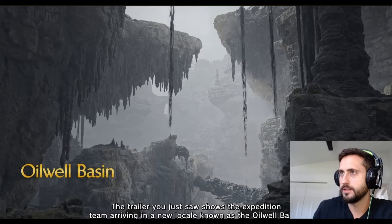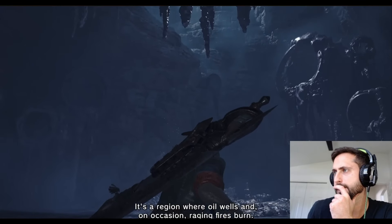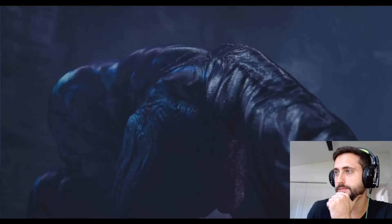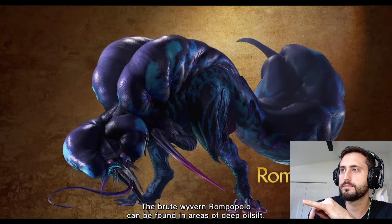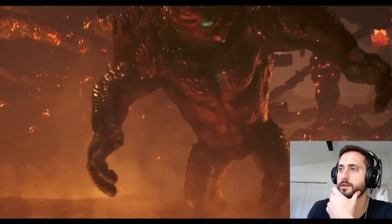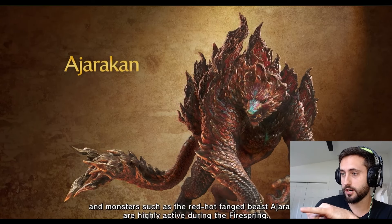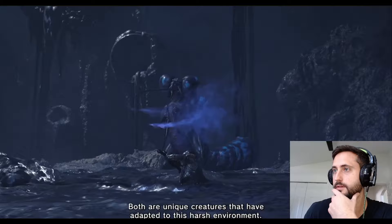Oil well basin. Known as the oil well basin. It's a region where oil wells and, on occasion, raging fires burn. This creature — during the weapons showcase, I'm pretty sure this is the creature that was the hammer armor set and weapon. That's what it looks like. Hot fang beast, Ajarakon. I like this guy.